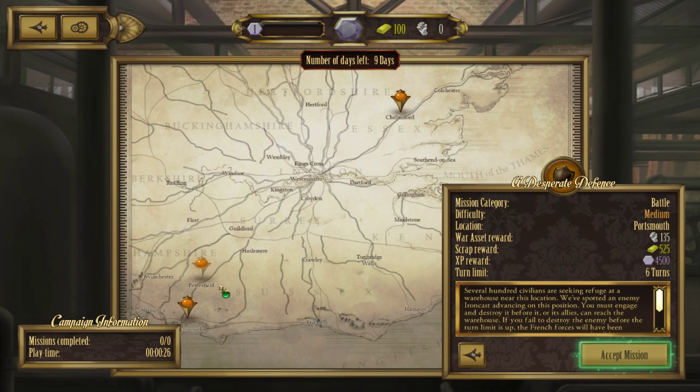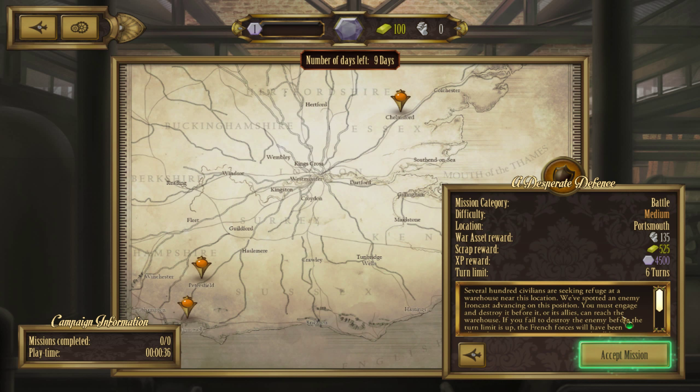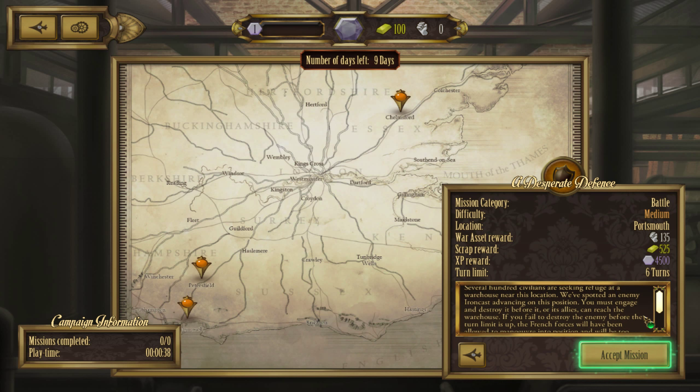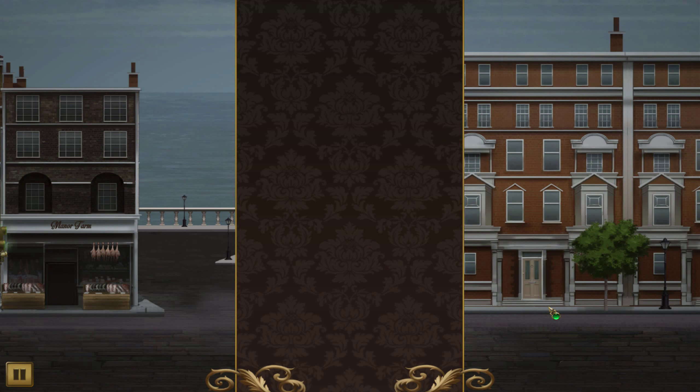It's kind of a toss-up between these two. I'll take the one that does slightly more war assets. So this is defense — let's see — keep the French from moving into position. Now I have failed, so defeat the French in 6 turns. Advancing must engage and destroy it before it can attack our allies. Off we go.